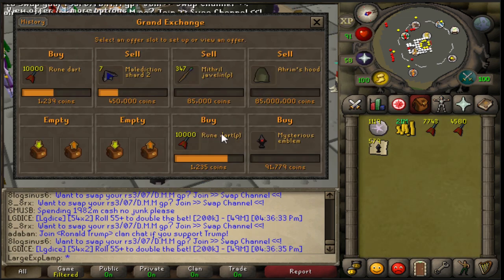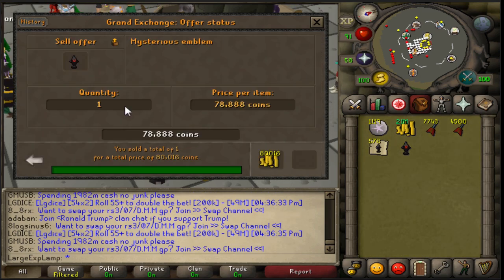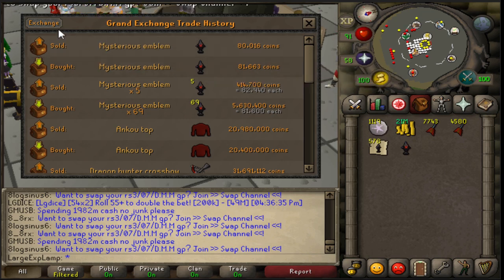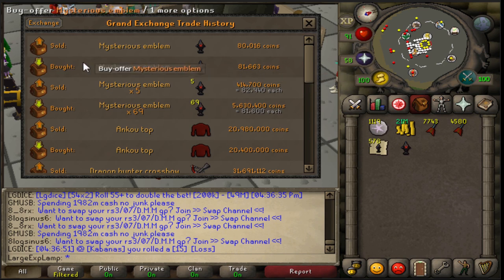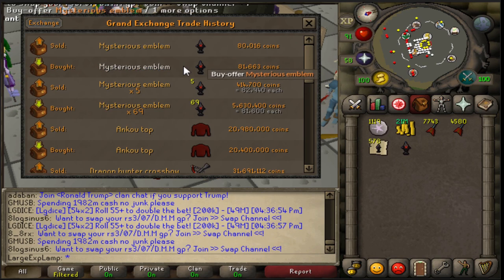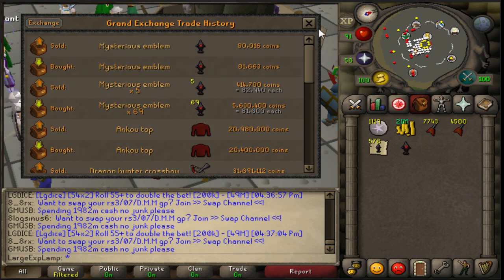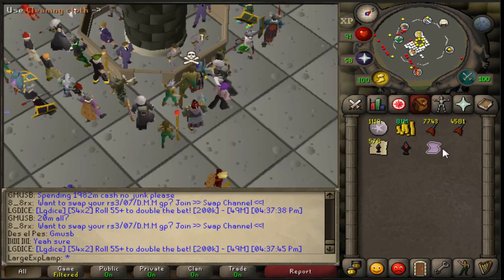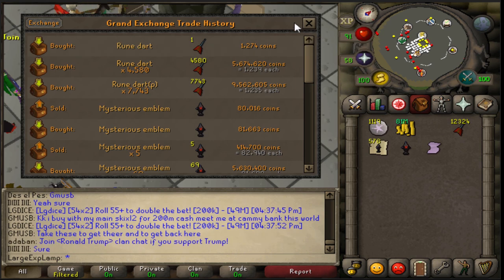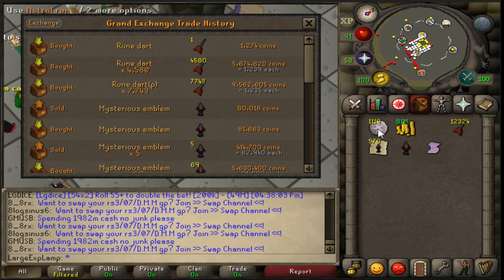On the day of release a lot of emblems enter the game but over time they'll slowly go down because people will stop doing the wilderness slayer master. Right now there's still a 1.7k margin on them. Apparently I can sell mysterious emblems for 8,160 — that's a 2.6k profit each, and with 600 of them that's another 1.5 mil. Going to clean the poisoned rune darts with a cleaning cloth — selling at 1,274, about 40 GP each, so around 500k profit total.